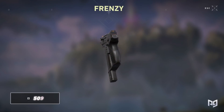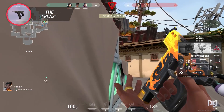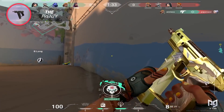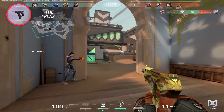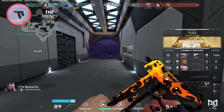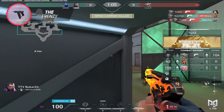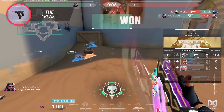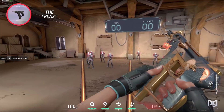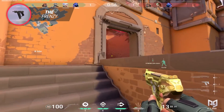The price increase of the Frenzy from 400 credits to 500 has largely lowered its impact on pistol rounds. However, the Frenzy's stats themselves have not been touched. It's still a solid option for 500 credits. You want to treat the Frenzy as a mini SMG — close the distance before engaging and don't be afraid to run and spray. The trick is the running spray mechanic, which makes it extremely accurate and deadly at close range. You'd be hard pressed to find anything as high value and reliable as the Frenzy at 500 credits.